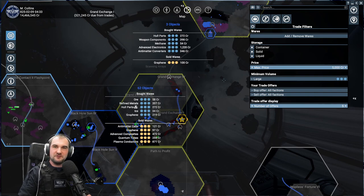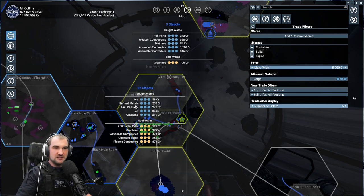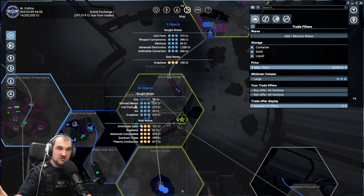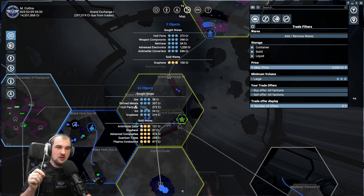Normally everything is selected and we go from here. What do the trait filters do? The trait filters show you, for every single ware you've chosen, the best prices to buy them and the best price to sell them, and if there is enough of whatever you're searching for. For example, you see here is a menu — it says 62 objects. There are 62 objects you can buy or sell. It will also show you how much you can buy or sell at a specific station and point to that location. For example, there are hull parts and this particular station is buying 7,600 hull parts for the price of 272 credits.